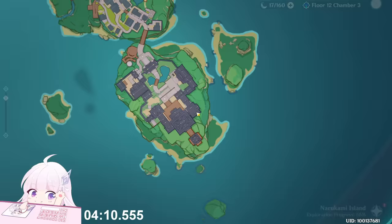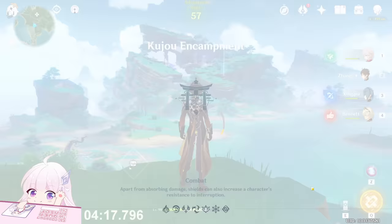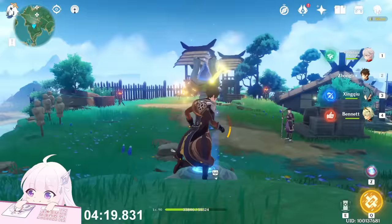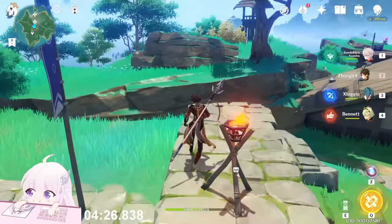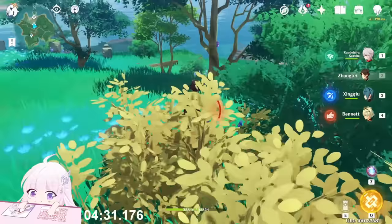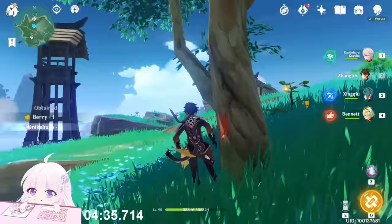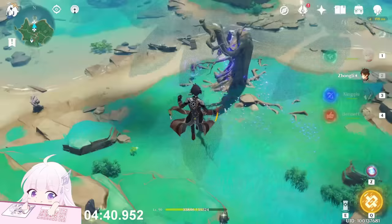Now go to the Gojou Encampment. Behind you, on this tree and on this tree. Keep going downside — there is an electro tree, so be careful of the electro.